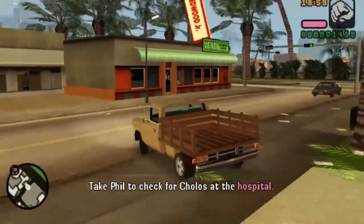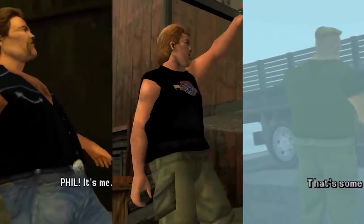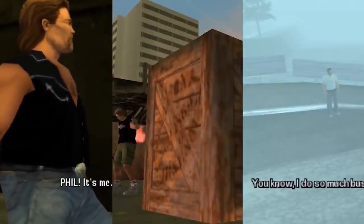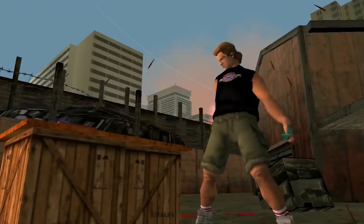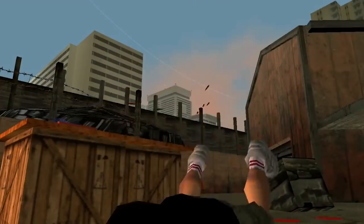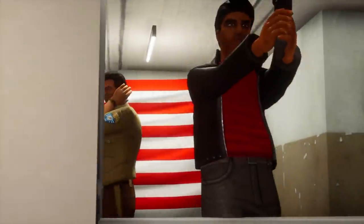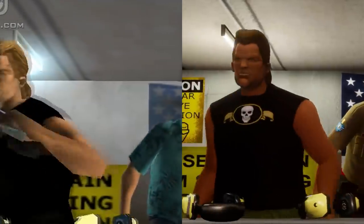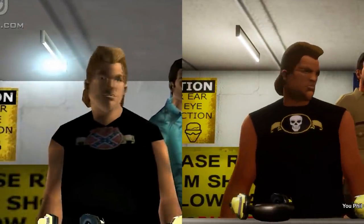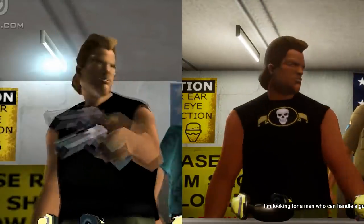Starting off with a bit of a controversial topic: let's talk about Phil Cassidy. This is a character who has appeared in four different Grand Theft Auto games, and we see his evolution from 1984 to 2001 in GTA 3. He's the guy who got his right arm blown off in Vice City, while in GTA 3 it's his left arm. The change we see in the Definitive Edition is on his shirt — a flag that appeared in the trailer has been removed and replaced with a skull.